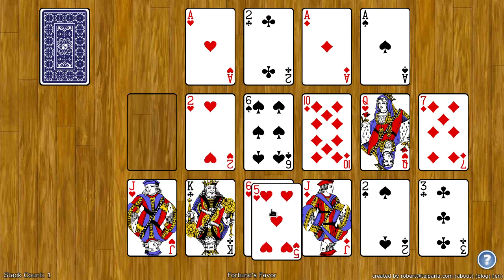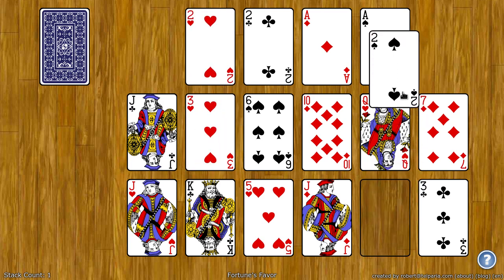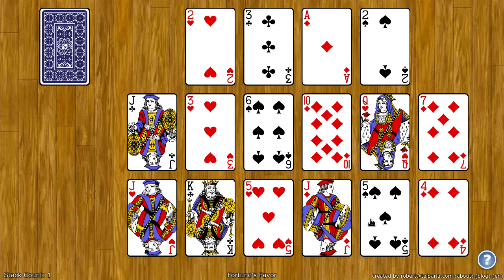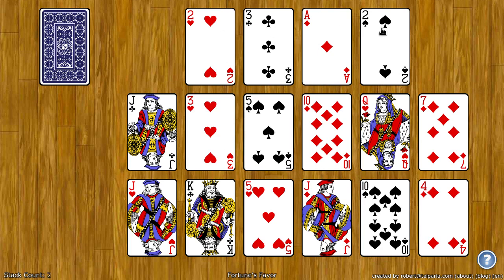On the six of hearts I can put a five. I can take the two of hearts and put it up on the ace, the two of spades up on the ace of spades, the three of clubs on the two of clubs. I can take this five of spades and build down on the six of spades. If you can get all the cards up to these four spots, you win.